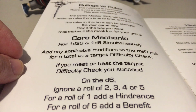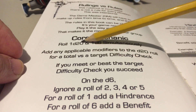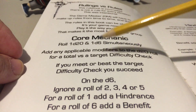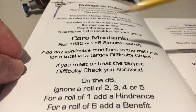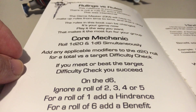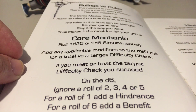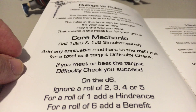Since you're rolling the d20 and the d6 at the same time, you could actually succeed in hitting somebody but still have a hindrance if you rolled a 1, or you could totally miss and actually have a benefit if you rolled a 6. Of course, you can succeed with a benefit, succeed with a hindrance, or just succeed and not get anything — which is what happens most of the time.